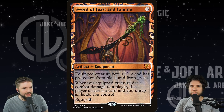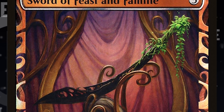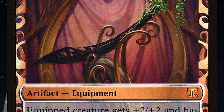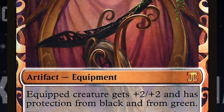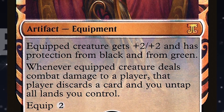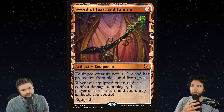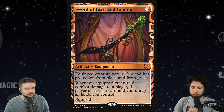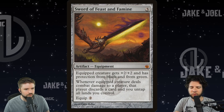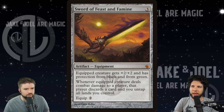Let's start off with a staple of expensive artifacts — Sword of Feast and Famine. It's three mana for an artifact equipment. The equipped creature gets plus two, plus two, protection from black and green. When it deals combat damage, that player discards and you untap all lands you control. For just a five mana investment you can get this onto the battlefield and onto your creature. You're looking at a $250 card for the masterpiece version; you can acquire the Mirrodin Besieged version for $58.